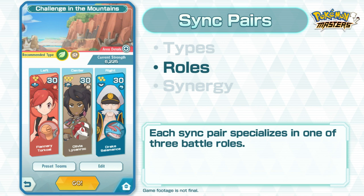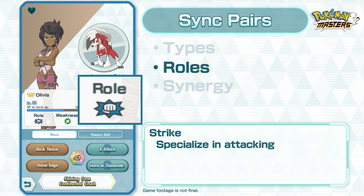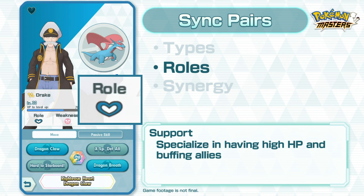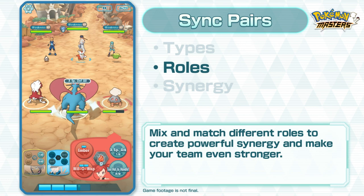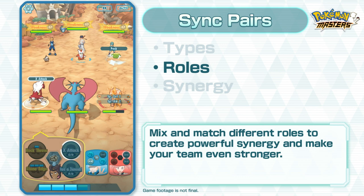In Pokémon Masters, each Sync Pair specializes in one of three battle roles: Strike, Support, or Tech. Sync Pairs with the Strike role specialize in attacking. Sync Pairs with the Support role have higher HP and specialize in buffing their allies. Sync Pairs with the Tech role specialize in inflicting status conditions and debuffing their opponents. Mix and match different roles to create powerful synergy and make your team even stronger!